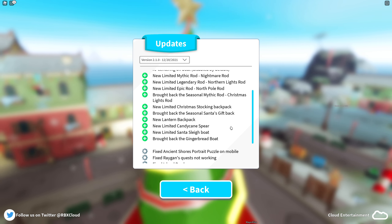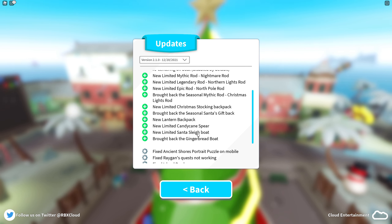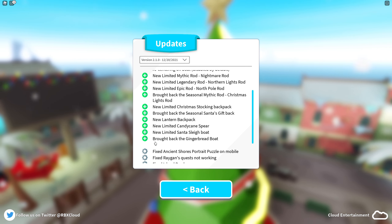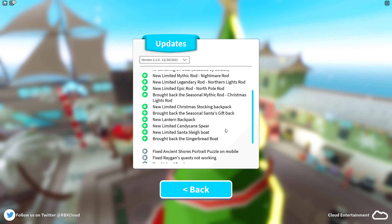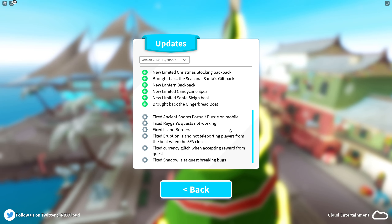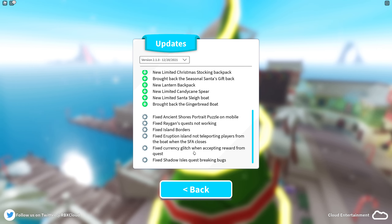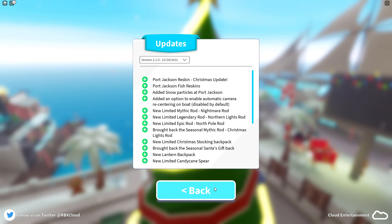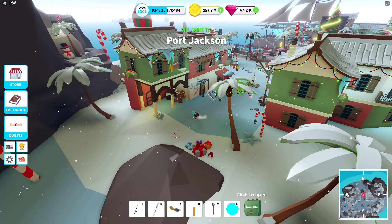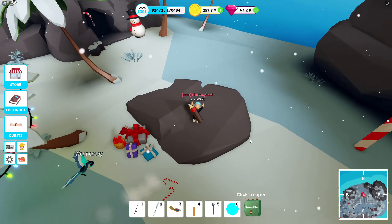We have three backpacks: the new limited christmas stocking backpack, the seasonal santa gift backpack from last year, and a new lantern backpack - that one is gonna be super interesting to see. We also have a new limited candy cane spear, a new limited santa sleigh boat, and the gingerbread boat brought back from last year. There are also a lot of other fixes in this update, which is great - they keep fixing everything and the game is getting better every day.